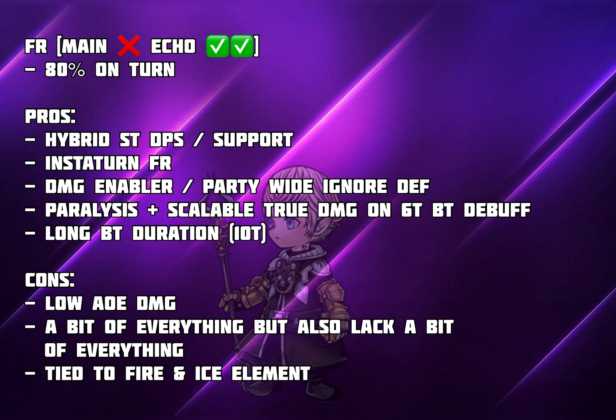For example, if you're looking for more damage without needing to enable your entire party, you might as well go for Weiss instead of Papalymo since Weiss has Link Attack for more damage boosts. Or if you want a supportive unit that provides more damage enabling to your entire party, you might as well use Rem or Shaloda who provide more in the supporting department. He's also tied to Fire and Ice elemental, so in the rare case of a stage where these elements are locked out, Papalymo will also be locked out.